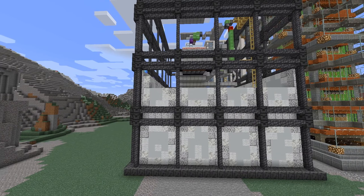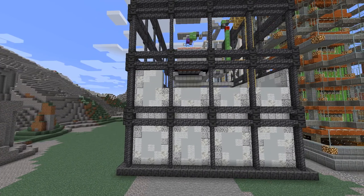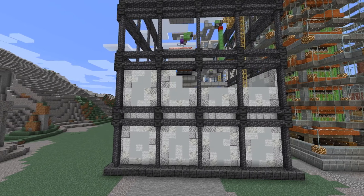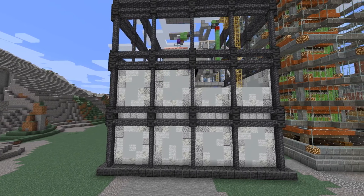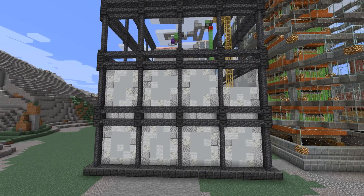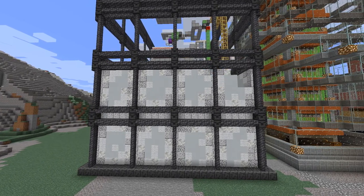The idea for placing the blocks lies in having the darker and more noisy textures toward the crevasses where dirt will accumulate. Later on, I will break up the walls with windows and bring in some color contrast.